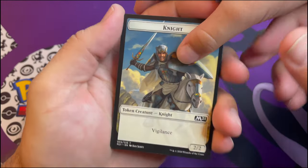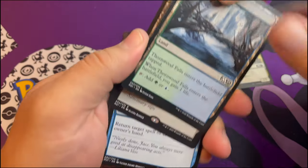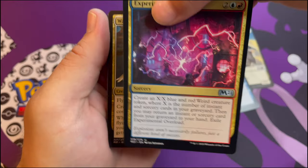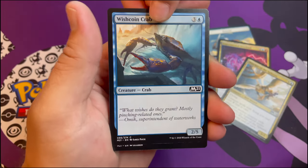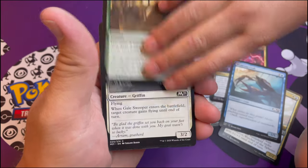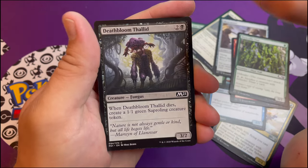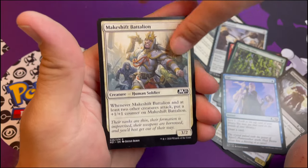All right, careful - I hurt my wrist this weekend, I'm turning into an old man. Thornwood Falls... oh, the rare's up front! Unsubstantiate, experimental overload - it's like electric. Watcher of the Spheres, bird head. I always thought this says Wisconsin Crab, it says Witch's Cottage Crab, but I'm gonna call it a Wisconsin Crab. Munckel, gale swooper, sky scanner, goblin arsonist, portcullis vine, deathbloom Thallid. I liked Thallids when I was a kid, had a bunch of them. Opt and then makeshift battalion.